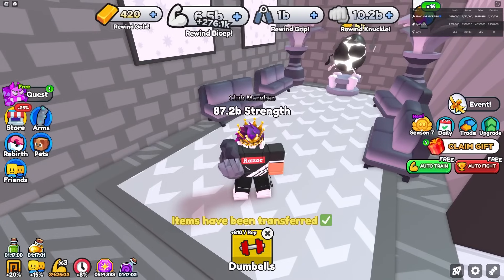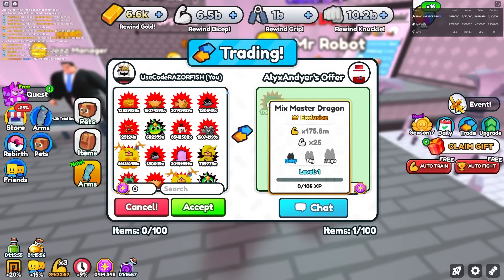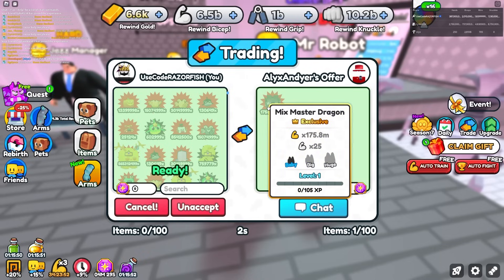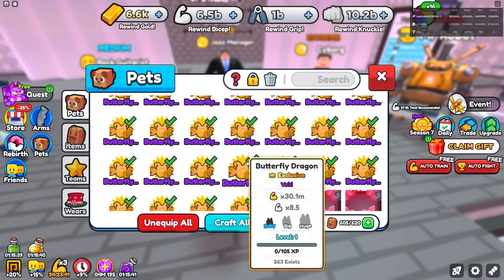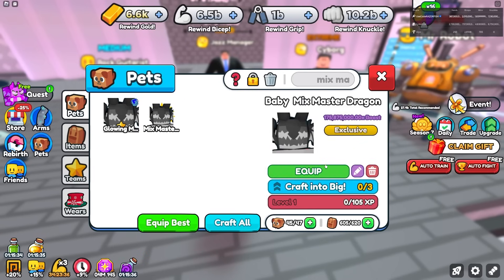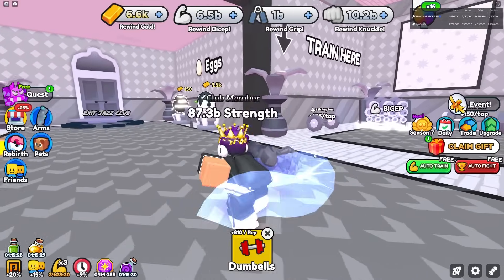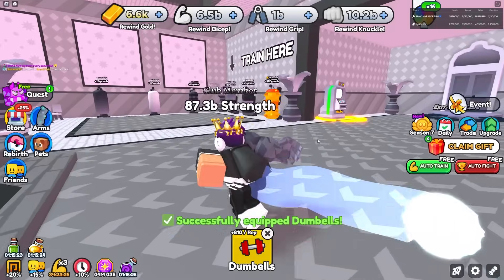The Mix Master Dragon is going straight to my pet team. He also gives me one with base stats — still 25x rewind strength and 175.8 million for normal stats. That is really really insane. Now I'm adding these pets to my inventory to see how OP this is.